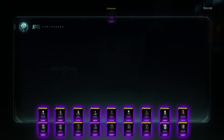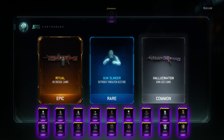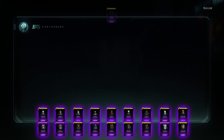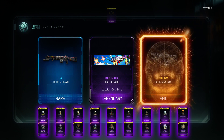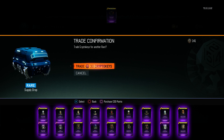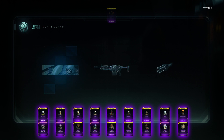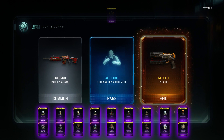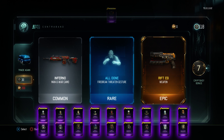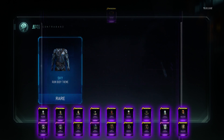I'm just scrolling through because I already have every single one of them — there's no point in looking. Wait — there's the second weapon I got, the Rip E9, but it's not the one I wanted.